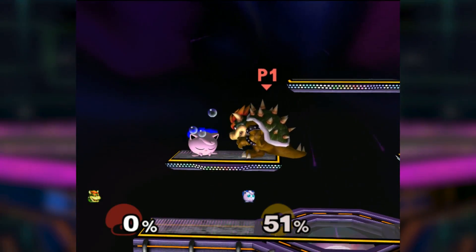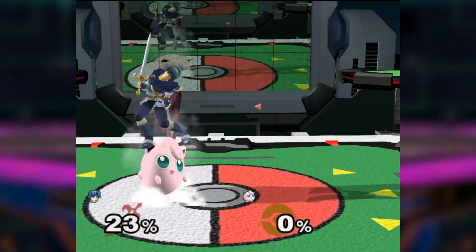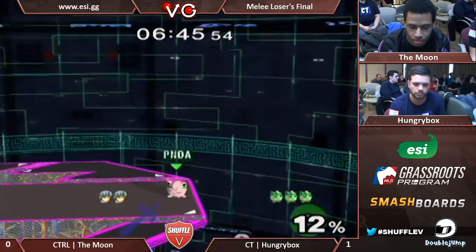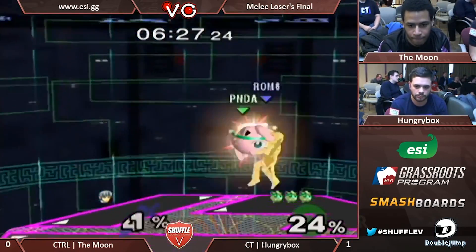And of course, her signature rest. A move that initially looks as useless as Roy's dash attack ends up being the most powerful move in the game. Without it, Jigglypuff would struggle against most of the top tier characters, but with it, she's capable of making comebacks and putting fear in her opponents all in the blink of an eye.